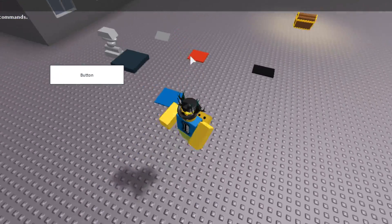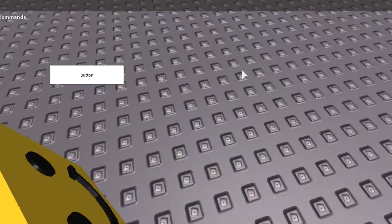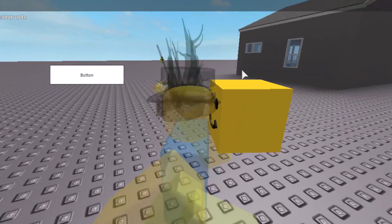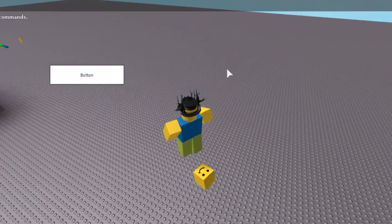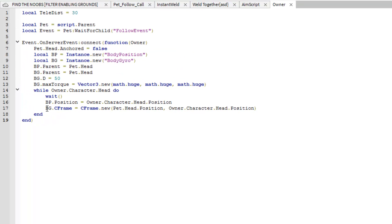I use Body Gyro to make the pet face you and Body Position to make it follow you. The code is very bad right now and not even completed. When I stop moving, it sort of sticks to me — it's actually pushing me even when I'm standing still. So I have a lot of work to do and I'm probably going to do that in this episode.